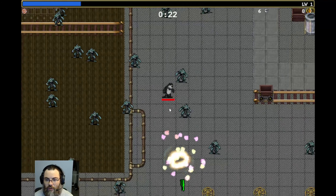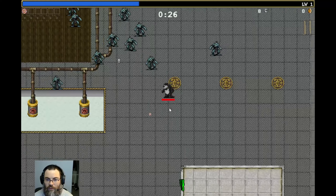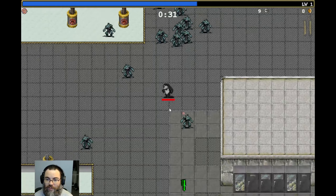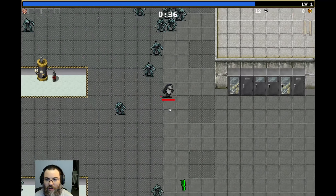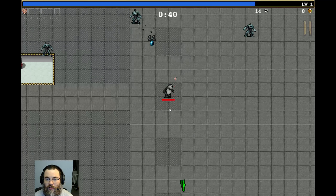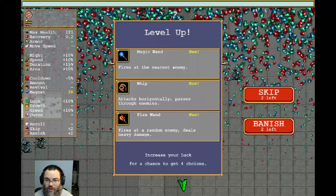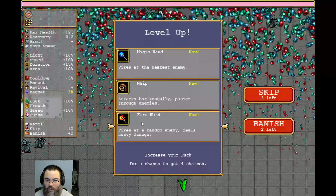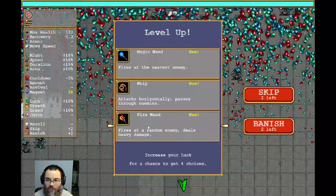Come on, kill some people — I need that XP, please. Definitely a slow class to start out with, but I like that it ricochets, so that's pretty good. Is that enough to level up? It is. Nice. Let's see — Magic Wand, Whip, or Fire Wand. Fire Wand does a lot of damage, so you know what, we'll go with Fire Wand. We'll give that a shot.